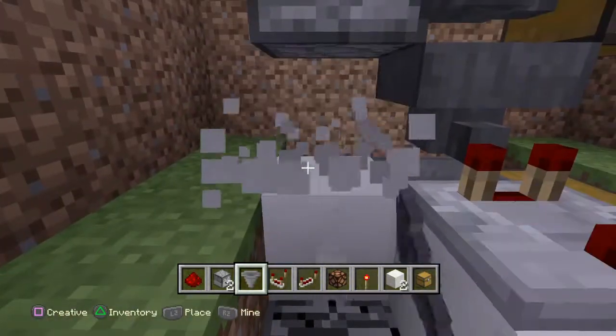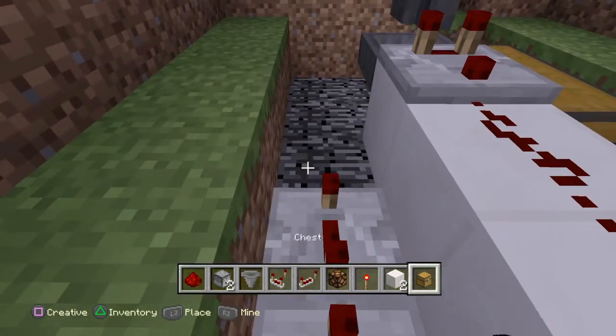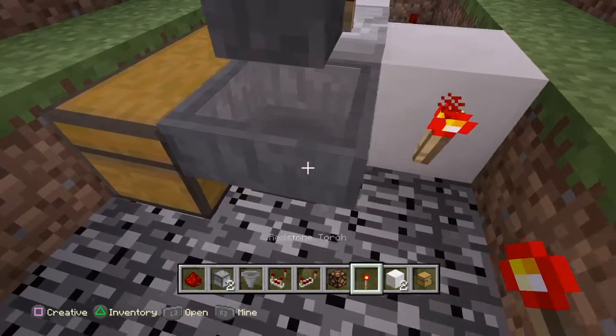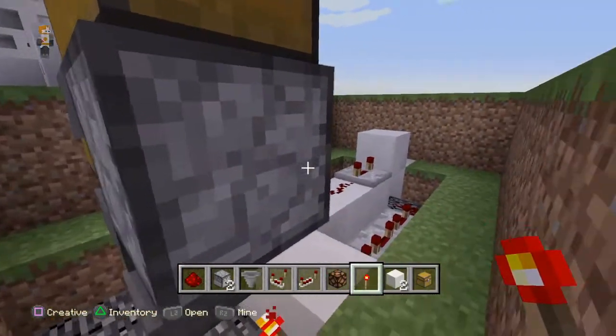Break those two blocks, put a block in front of those repeaters, and place a redstone torch there. This locks the repeaters so items don't pass through unless the correct number of ticks activates and unlocks them.